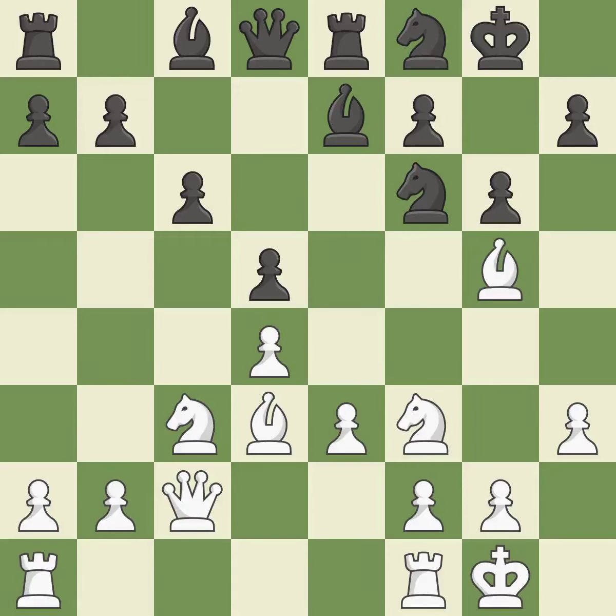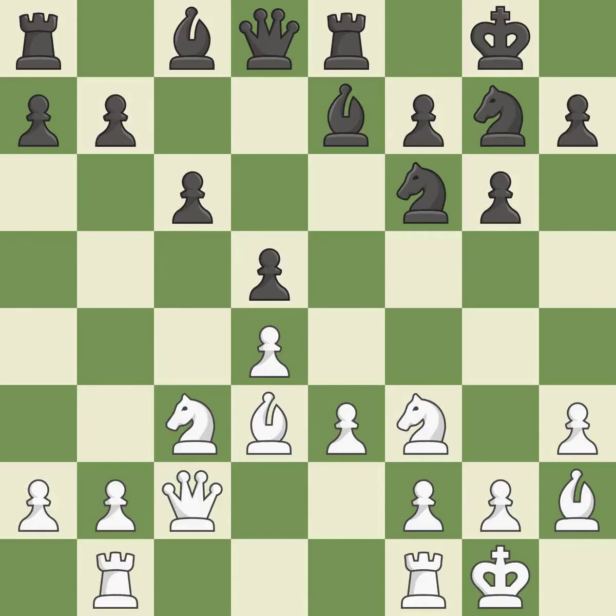This is the final book action. This shifts the bishop to a square with more activity, giving it greater scope. It is quite good — very precise, the best choice. This develops a rook off its starting square, getting it into the action. It is a very strong play.